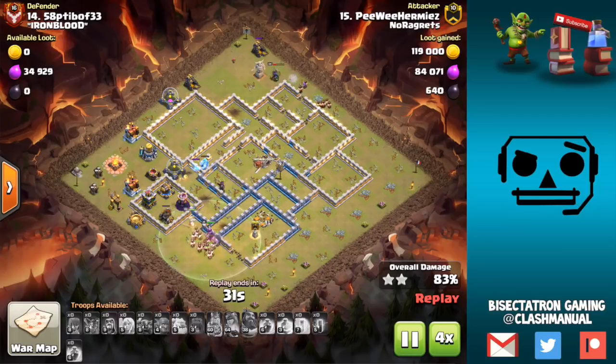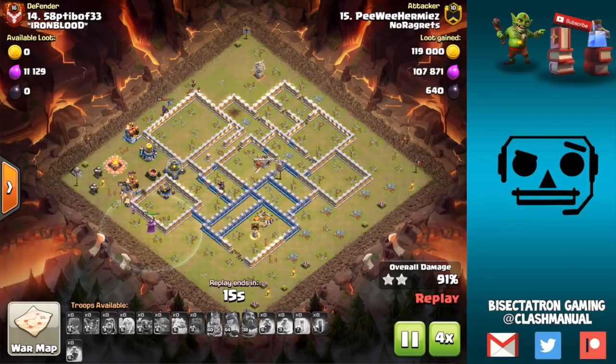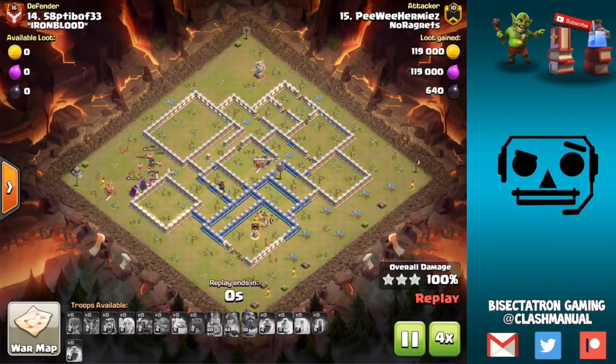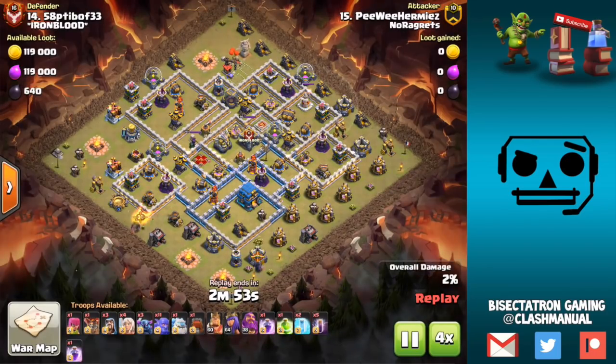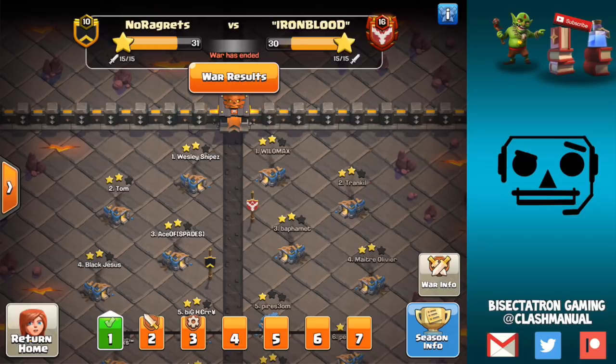Things split, which is good — the queen can take out stuff meanwhile everything on the bottom starts to move through and clear out those last few buildings. This was close on time actually — yeah, that was within like five seconds. Not ideal but gets the job done. A triple is a triple at Town Hall 12, not easy to do still. Thanks for watching, hope you guys liked the video. Let me know what you think in the comments and I'll see you guys next time — Bisectatron out.